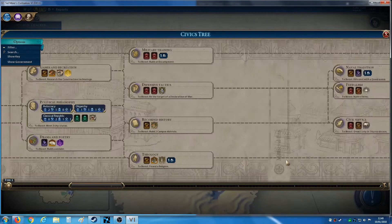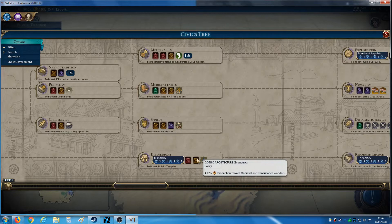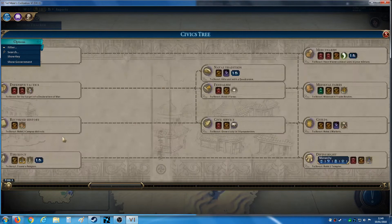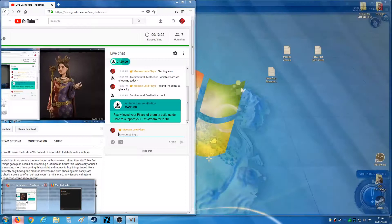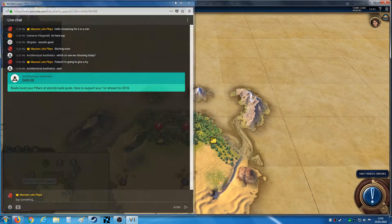The Winged Hussars are unlocked under Mercenaries. I've got a feeling that this bottom part of the civics might be very important — that's a relic wonder which would go very well with Poland, especially if you're going down a culture route. That is key for the Hussars as well, giving them a huge production boost. This is the direction I may be going down if I go heavily religious. Let's check chat — yeah, 10 people watching, great.